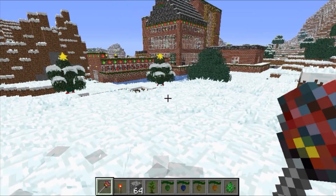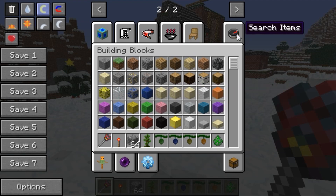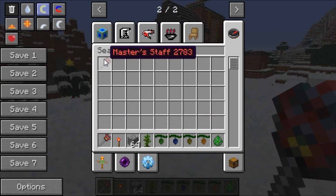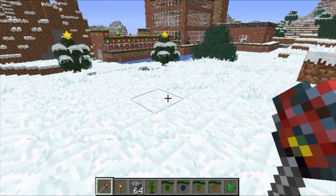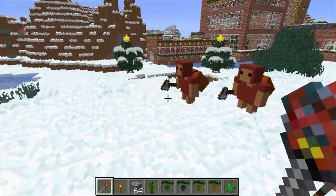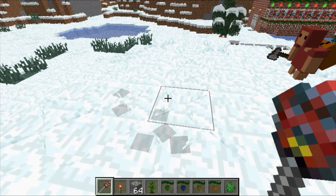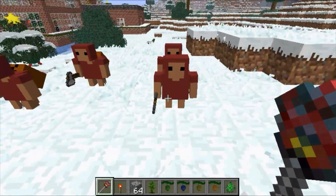To summon the minions you have to have a Master Staff. To get it, open up your inventory — if you have Too Many Items installed, go to search items, type in 'master staff,' and it'll come right up. Drop it into your inventory and equip it. To summon the minions, all you do is right-click. You can summon up to four minions at a time, which is really cool — they'll do all your dirty work.